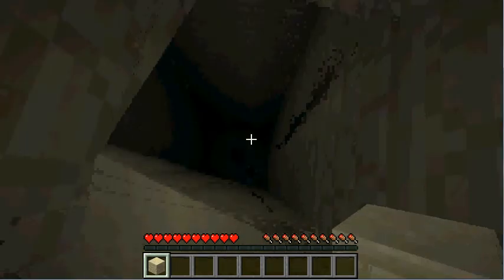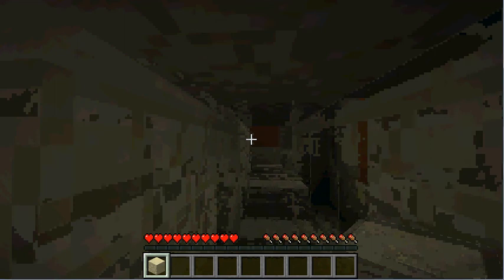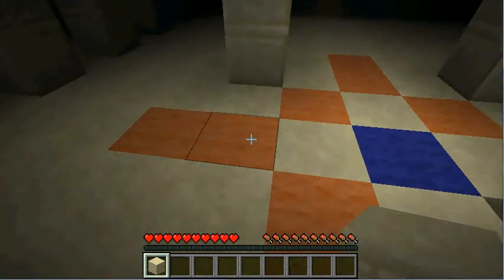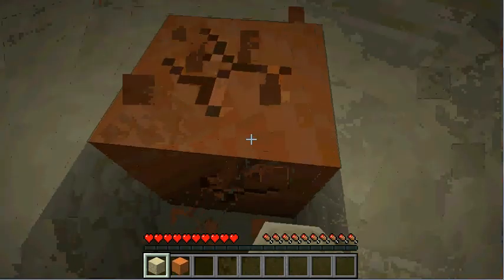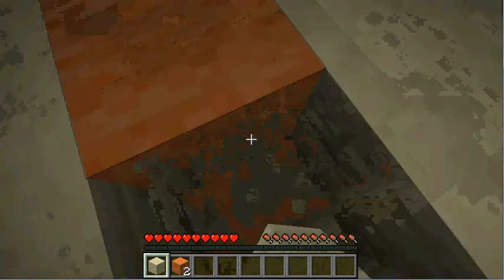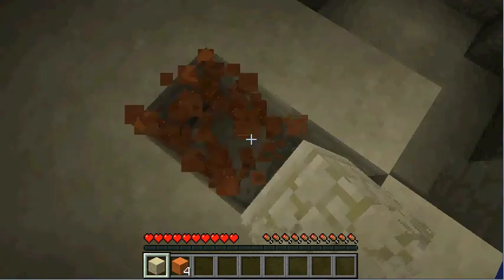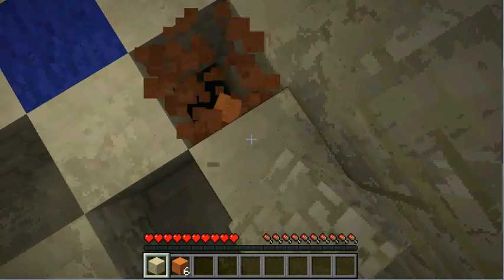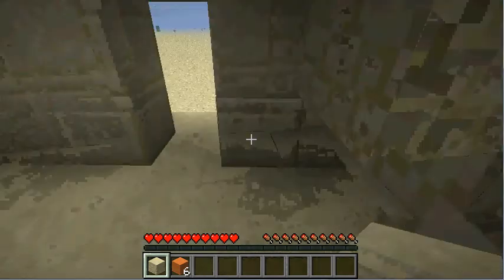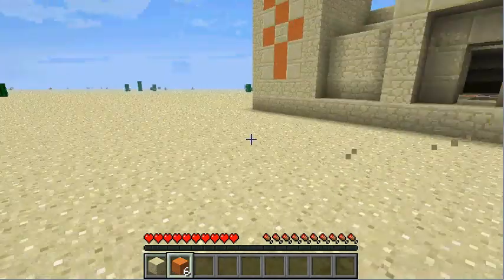We got all the stuff down there. Let's see — collecting wool, that's what we need so we can make some beds. You always want to get all your main priorities out, just the basic necessities. Get some more wool here, any kind of wool is fine. Even though we only need one bed, everyone can set a spawn point with just one bed.